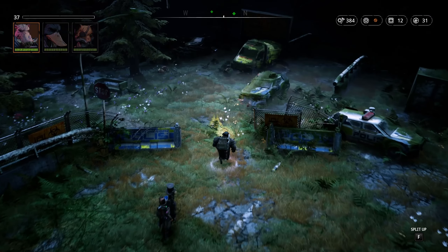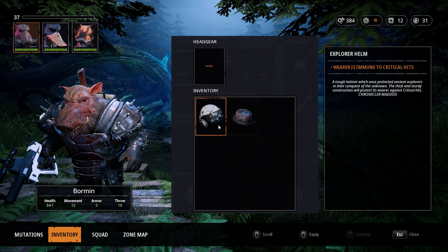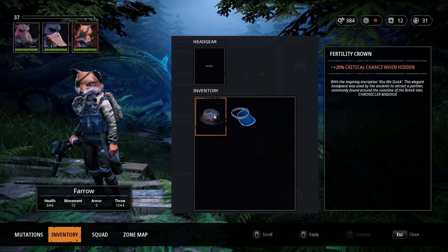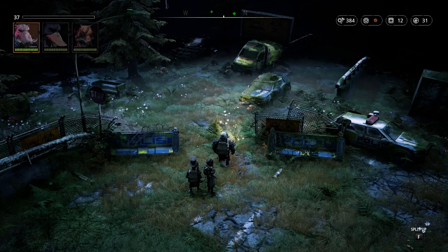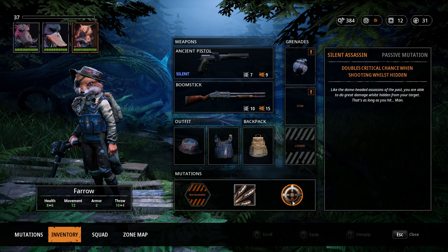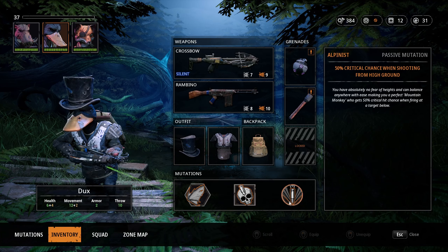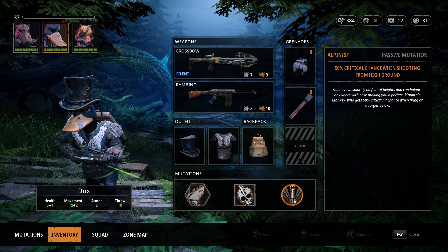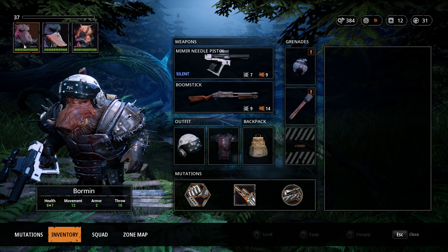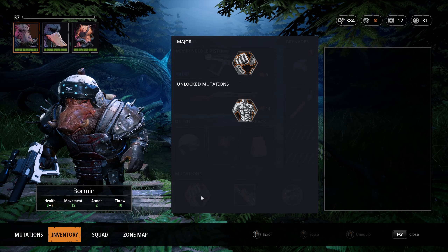Both Bormin, Dux, and Pharaoh. The only thing I want to do is give this one to Pharaoh so she has a passive where she gets double critical chance when hidden and on higher ground. Dux also has that. We will come across a lot of enemies together, so we'll put these two higher.